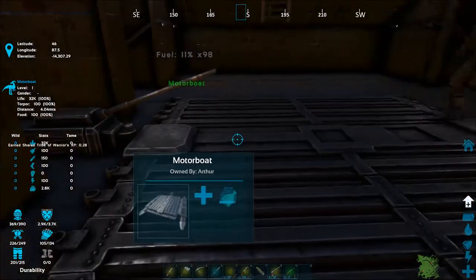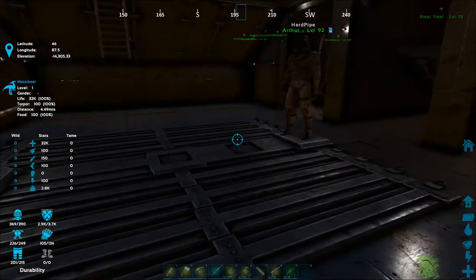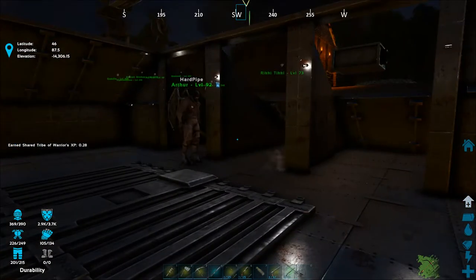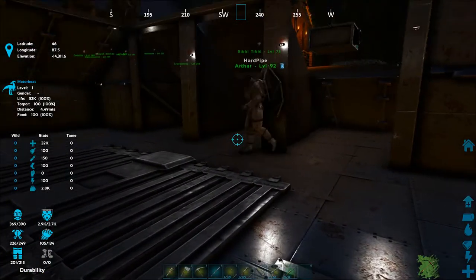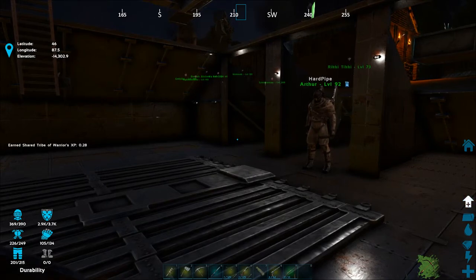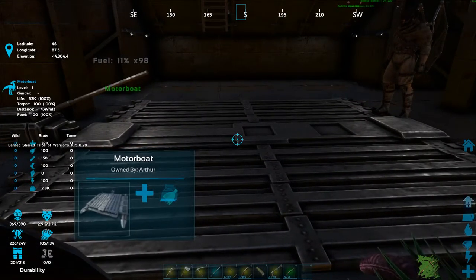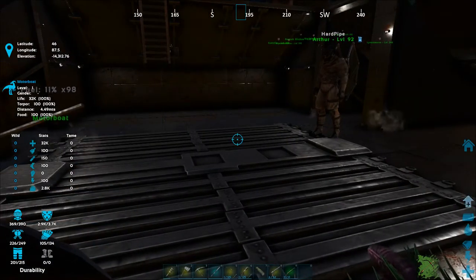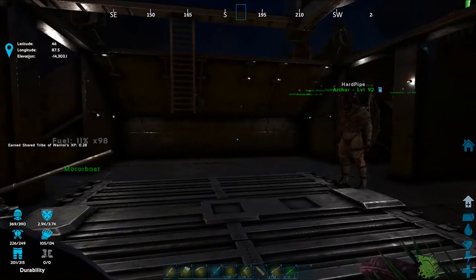Down here you have the actual motorboat object — this is what you spawn in when you build it. This is the raft itself. As you'll notice, the foundations are below the actual raft, and that is key because it allows animals to attack the foundation and not the boat itself. The boat has a finite number of hit points, and when it reaches zero, the whole thing goes — everything on top of it. It's all branched off this, so if the motorboat goes, everything falls apart, instantaneously.